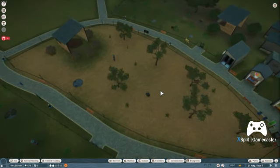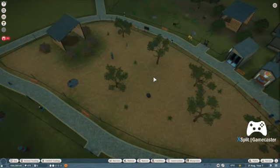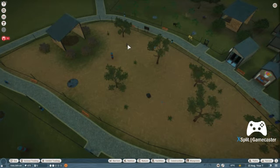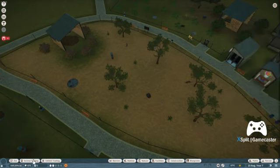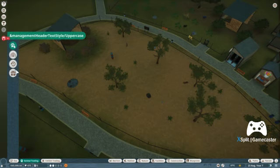Here is the Gemsbok exhibit. This is Zuberi and Amina — I don't know which is which. They are not sexually dimorphic. That is Amina. As I mentioned before, that's a bug — it's weird. But in animal trading it actually is the right one.